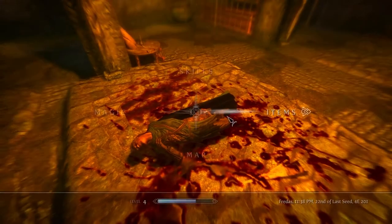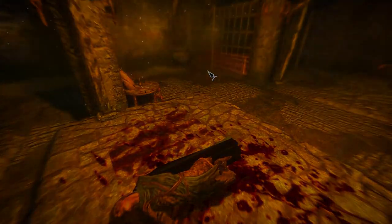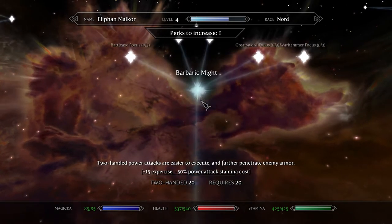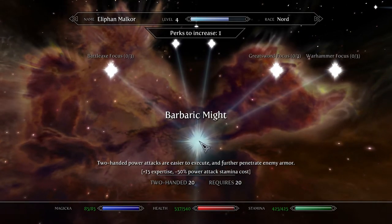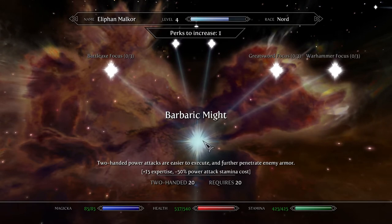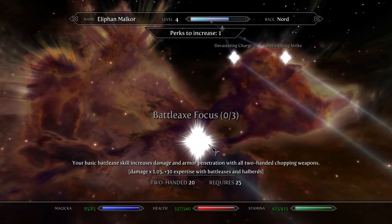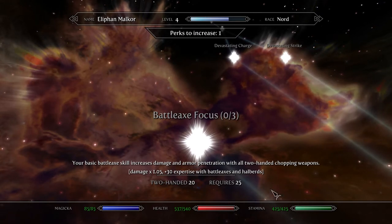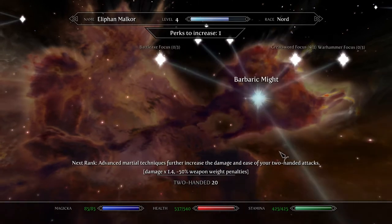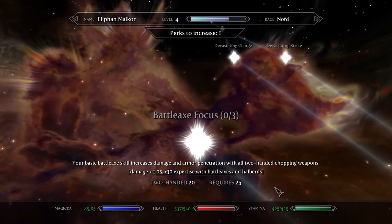Steel Knight's greatsword — that's nice. But I've got the steel battle axe. I should be able to get Barbaric Might. I think I'd want to focus on battle axes, because I really want to make a full ebony vampire build. I just think the ebony battle axe is so awesome looking.